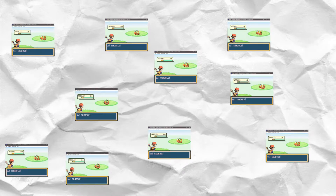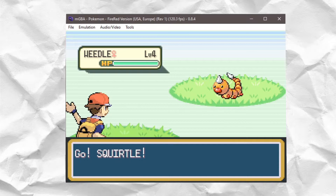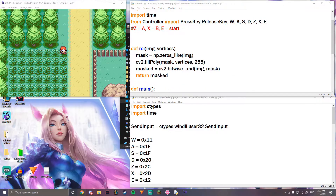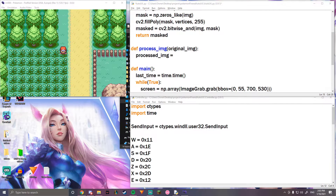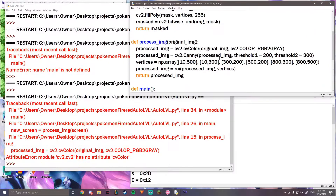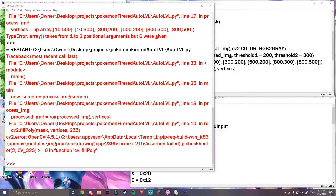Basically what's happening is that Python is creating and reading in 10 frames every second from the part of the screen it's trying to read. And those images it's taking in — there's too much noise happening. So we need to edit down the image so that there's less noise, making it easier for the Python script to read and determine what to do from there.